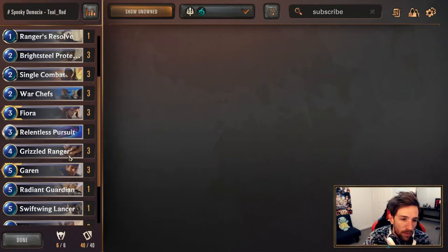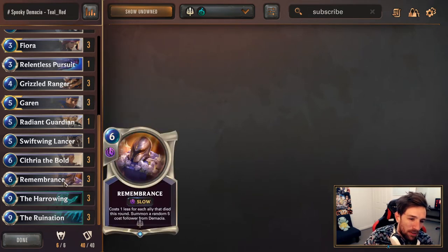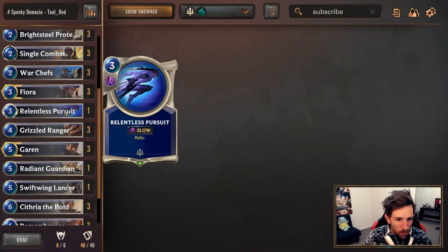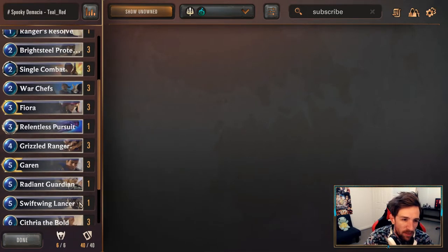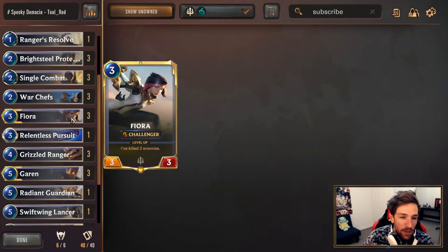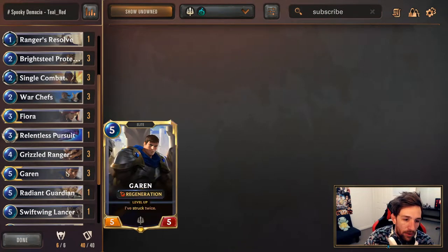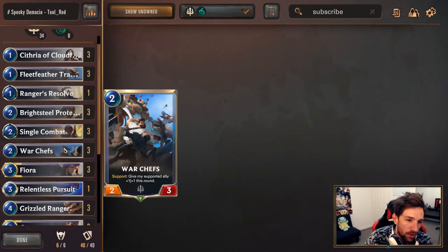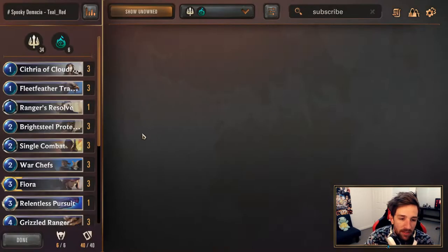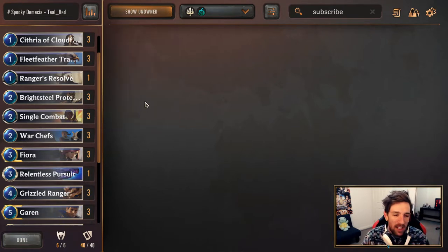Just one Radiant Guardian for similar reasons — it's generally better when we have limited card access and limited resources, and right now aggro isn't too crazy. Three Garen, three Grizzled Rangers which makes a lot of sense alongside Harrowing and Radiant Guardian. Even if you bring back Grizzled Ranger from the Harrowing it's going to die, but it leaves behind the Badgerbear, which is incredible. Just one Rally — Harrowing is kind of enough to finish games, but every now and then you might curve out and hit that one-off Relentless Pursuit. Three Fiora, three War Chefs, three Single Combats, Brightsteel Protector, Fleetfeather Tracker, C3R for the early game, and Ranger's Resolve as a one-off.